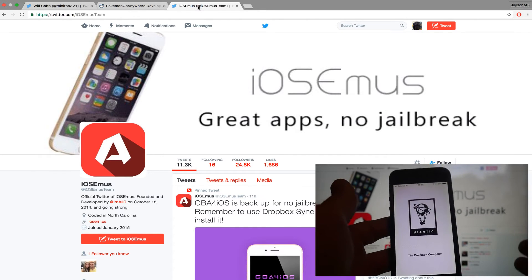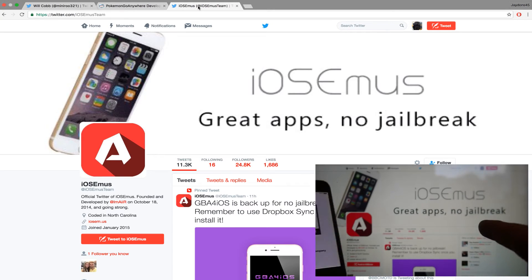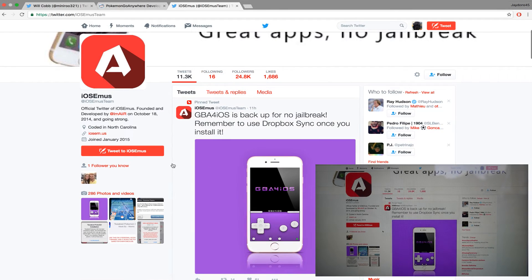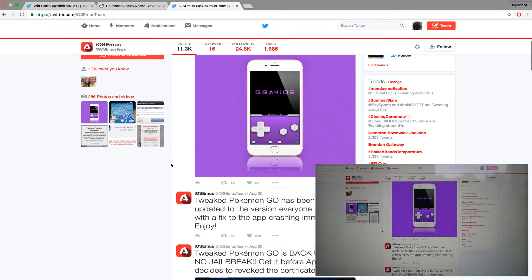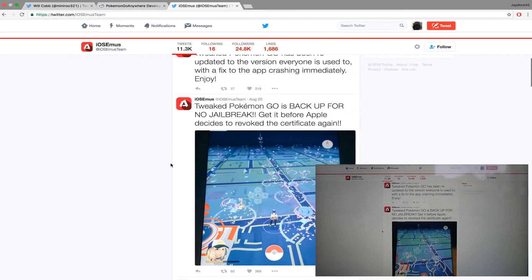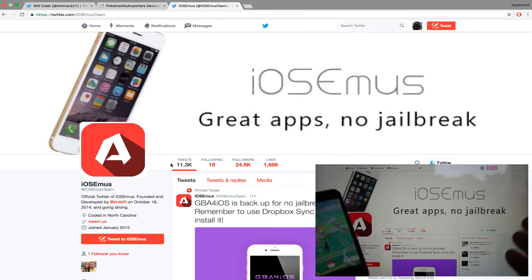The reason it's not working is because the certificate basically gets taken off the app. These guys are amazing on their Twitter page — they're always updating, saying when it's up and when it's working, and as you can see they even have the Game Boy emulator on there.